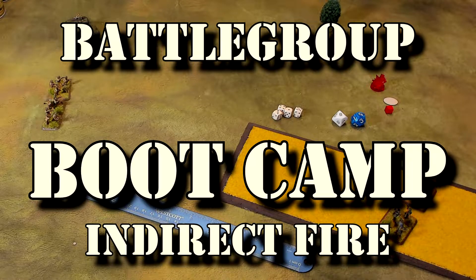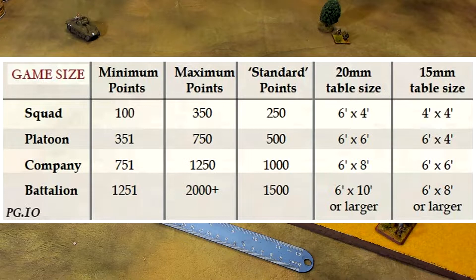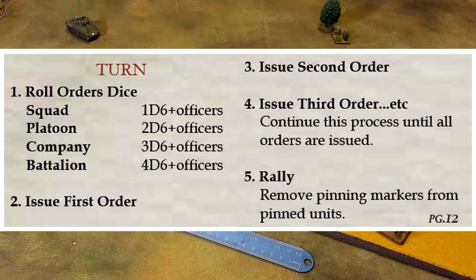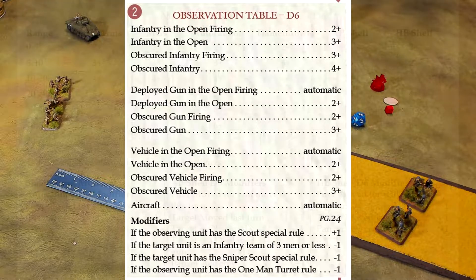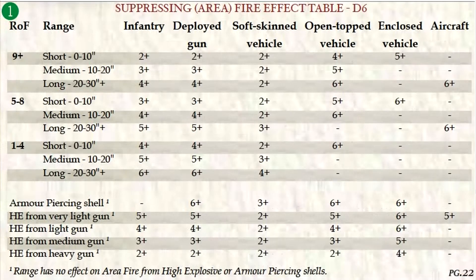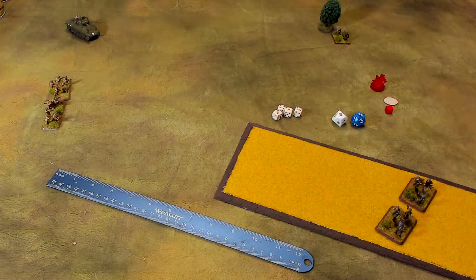Hello again everybody, this is Mr. Everything and I am coming back at you with another Wargaming and Miniature video. In today's video we're going to continue on with our Battle Group boot camp. A quick summary of what we've discussed so far: a general overview of the rules, turns and issuing orders, movement, direct fire with small arms and suppressive fire, direct fire with HE and armor piercing. Today we're going to be talking about indirect artillery fire.